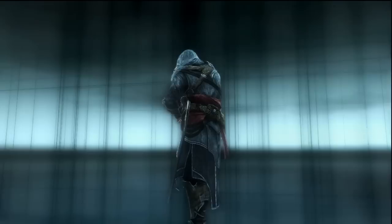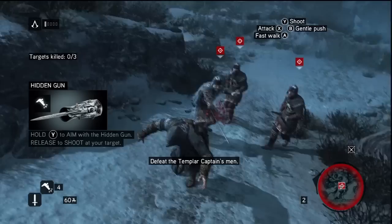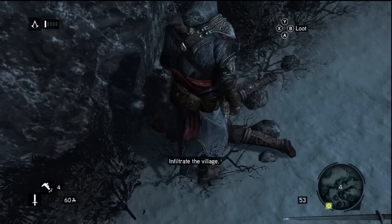You chase this one Templar and you get this carriage race, and you smash him up. Your carriage is destroyed, you're injured - you can see Ezio clutching his sides all throughout that intro sequence. Now you're left with no life, gotta fight off some guards. Slow-mo cinematic kill - that was awesome!